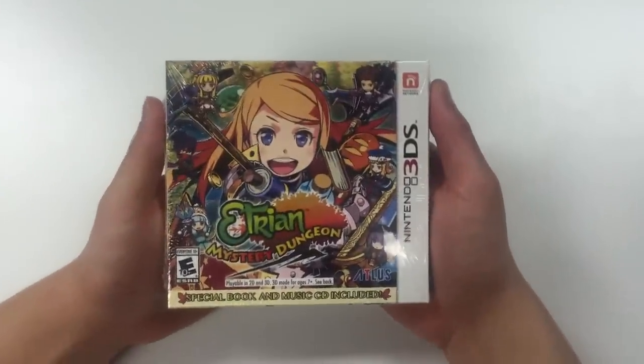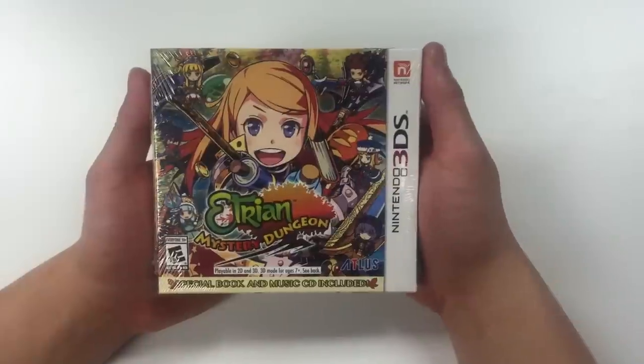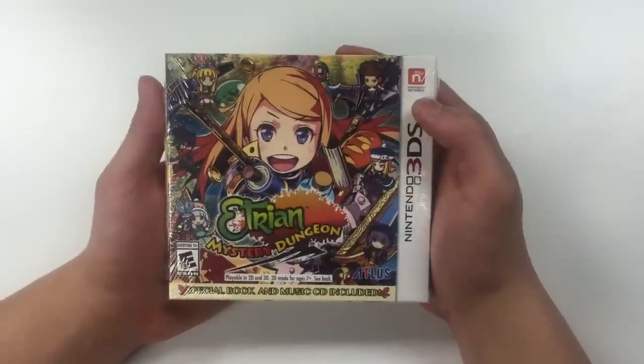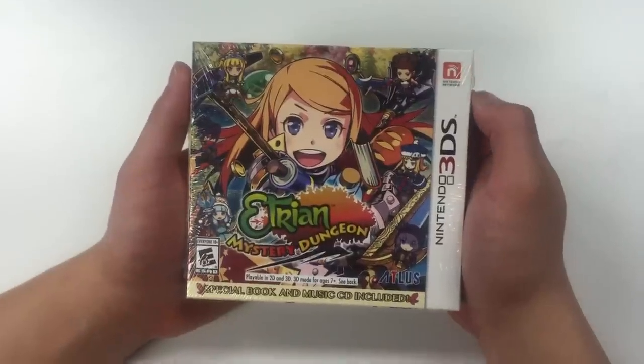This game is for Nintendo 3DS. From the front cover you can see the main character here along with the chibi form of all these other characters. From the top right it says Nintendo Network. In the bottom it says Playable in 2D and 3D.